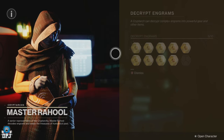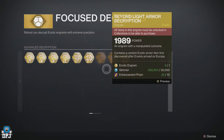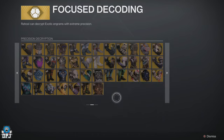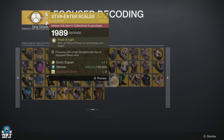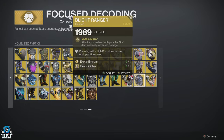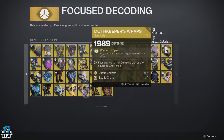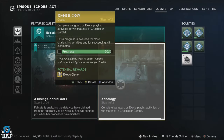Master and Grandmaster Nightfalls — I see many exotics drop from these, and I doubt this will change post-Final Shape. Exotic engrams can also drop randomly too, as I've had about four since playing The Final Shape. So yeah, pretty cool.